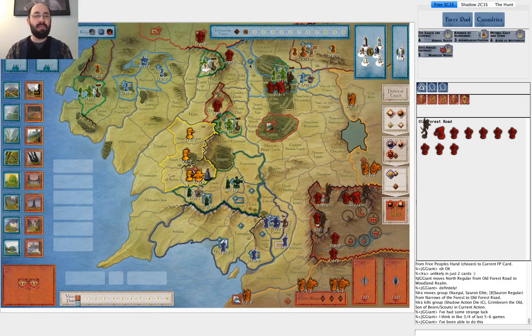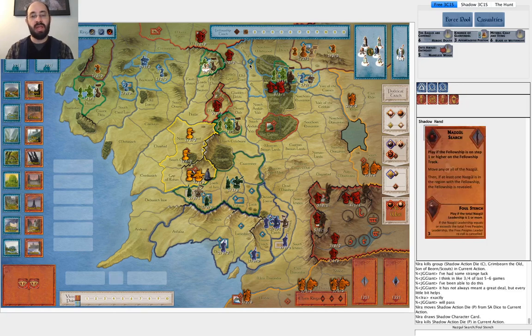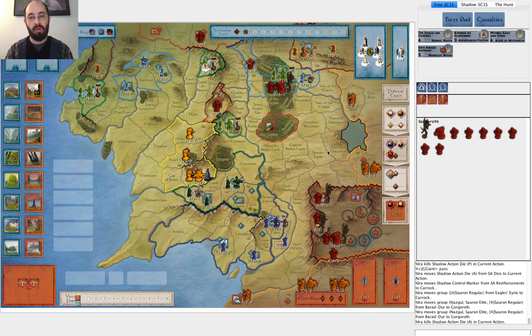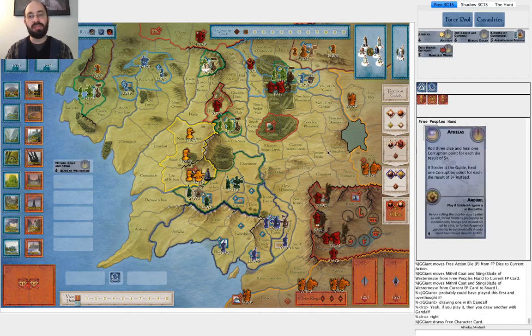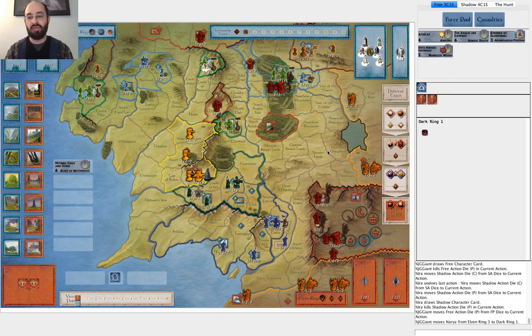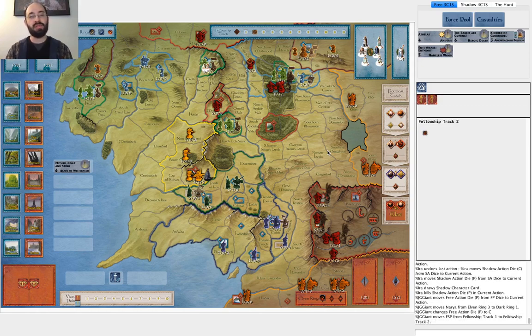I would appreciate your comments if you have thoughts on how I handled this. What I ended up doing was moving armies into Carrick, getting the north one away from war. Then he played Mithril Coat and Sting, and then I attack Dale. He uses a ring to move, and I don't know - I mean, what else are you going to do when you didn't draw any great cards? I might have still saved that ring, but I guess you want to keep the Fellowship moving.